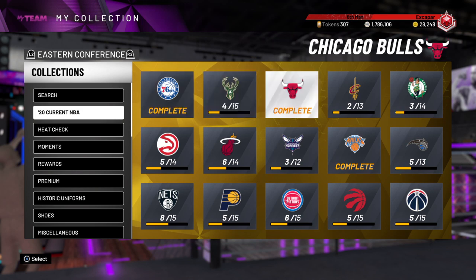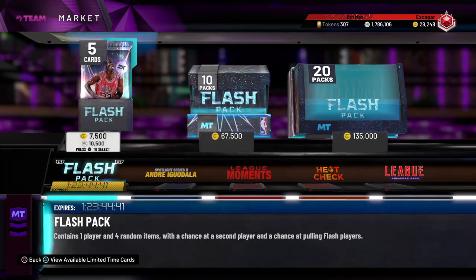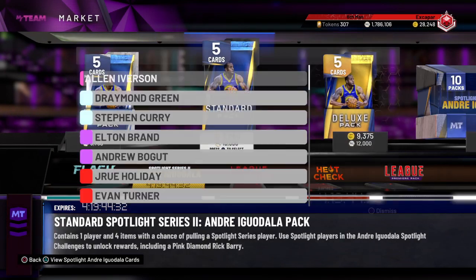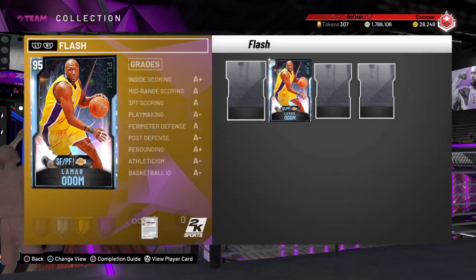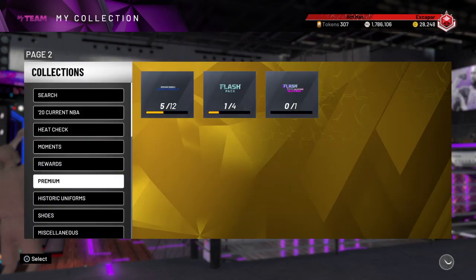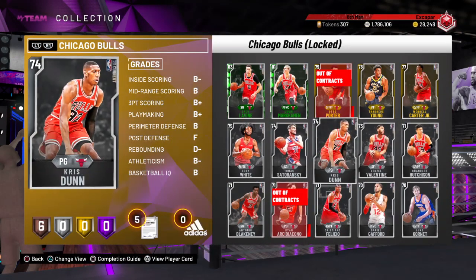When it comes to collections, they're pretty expensive, but right now after the flash packs dropped is actually a great time to pick up silver cards. Cards are a lot cheaper when big packs like this drop. For example, Lamar Odom is like 60-something K, which is super cheap for him, making all the other current cards cheaper too. I actually finished the Bulls collection yesterday when the flashbacks came out because people were throwing them up for super cheap.